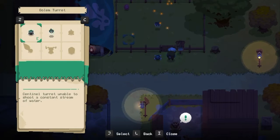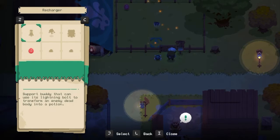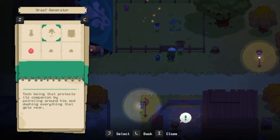We also got another pet - it's an egg so it hasn't grown yet. I can see this pet right here which I call the Bulbasaur because he reminds me of Bulbasaur the Pokemon. I think we're unlocking new pets as we go, because these three weren't here before. There's a support buddy that can use its lightning bolt to transform an enemy dead body into a potion.